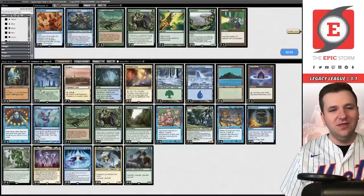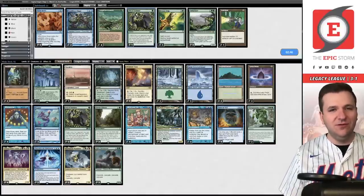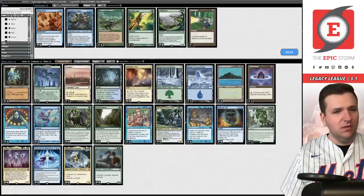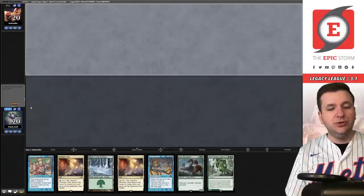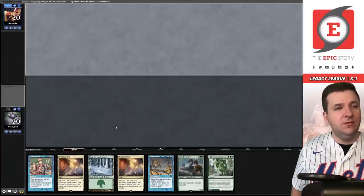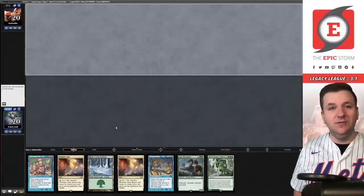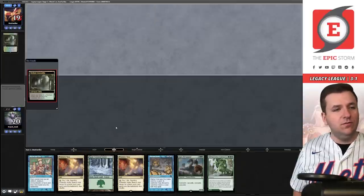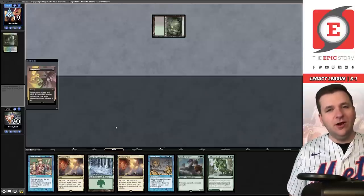That was sweet — we need one more win and we'll go four and one with Dream Halls in Legacy. This deck is so awesome. Carpet of Flowers comes out, Veil of Summer is definitely coming in, and take out two copies of Uro. Game two: we'll keep. We have to survive until turn three without being discarded — this hand is pretty good. Burden Catacombs for a Bayou. Didn't make it till turn three, surprise surprise. Goodbye Show and Tell. Drop Boseiju, play a Vista and pass.